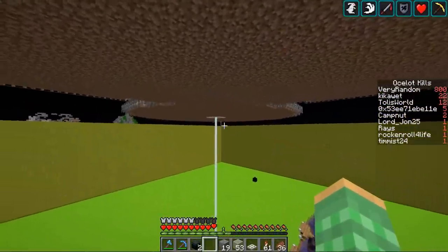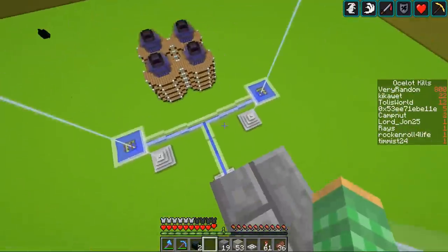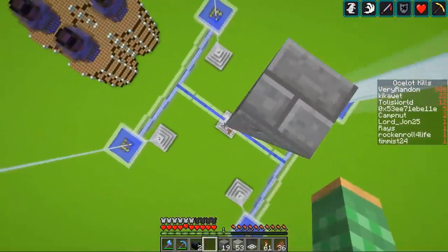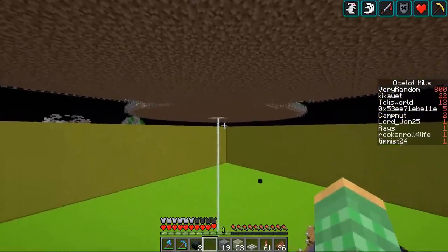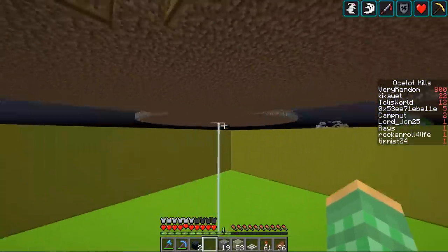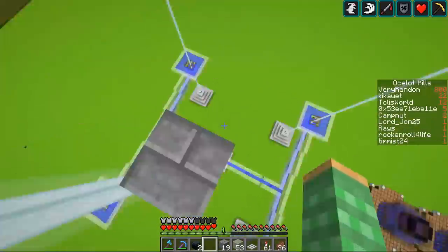The first thing we want to do is collect all the cats in the center. We already have a system down there that collects them, but we want to move it up here to make it more efficient so that when we build our farm below it's in the right location. We're going to put in some water streams that go from those two spots over there and transport everything over here.